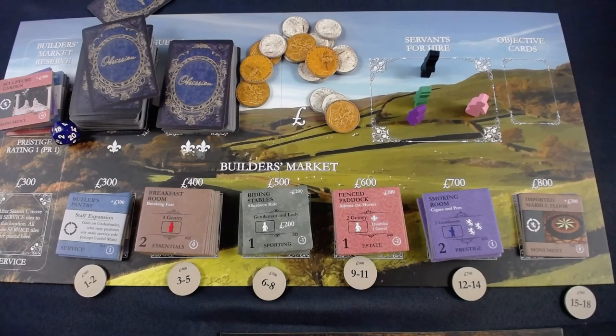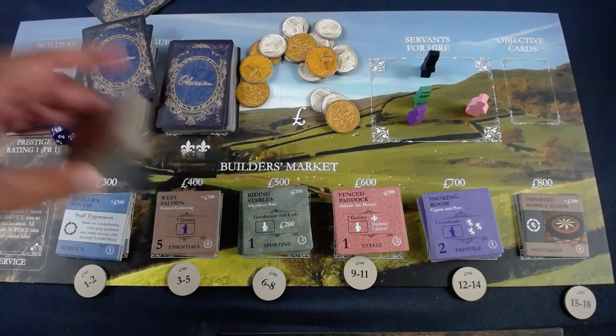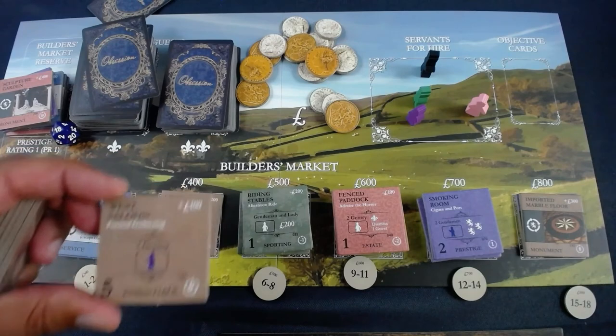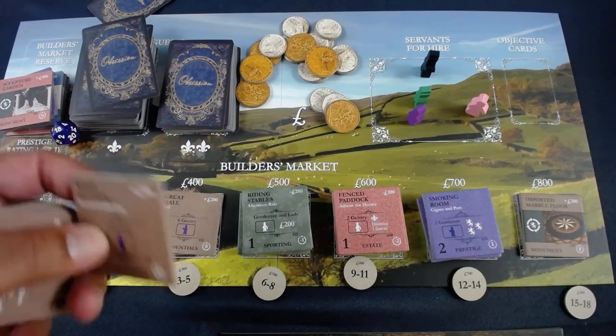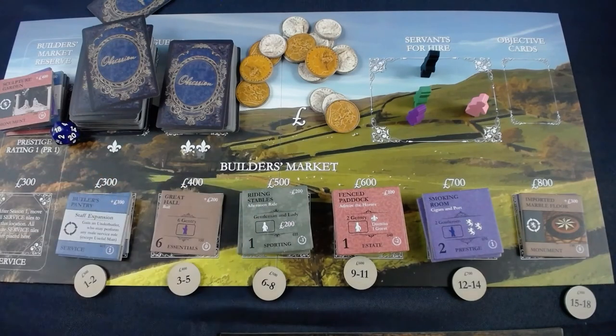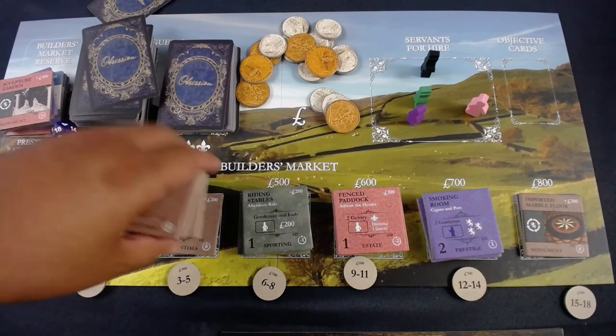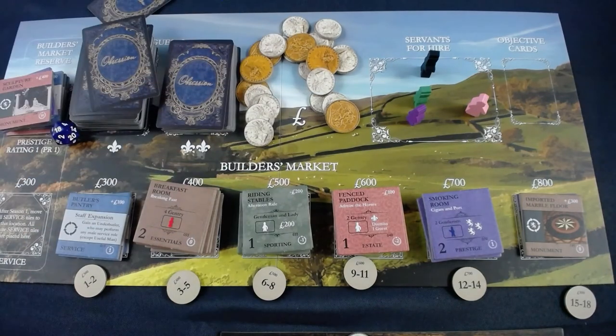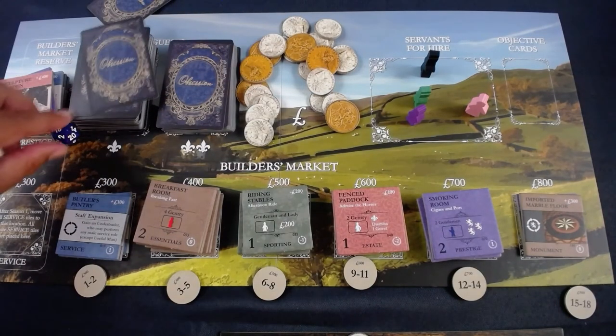I'm going to do something maybe a little silly but fun: purchase the west saloon. It's a significant tile — I'll be using seven gentry with it — but I think I can manage that. It only costs me 500 which leaves me with paltry 100 coins, persistently where I seem to end up. Rolling — a three, which takes the breakfast room. My essentials row is full, so the only tiles I'm really concerned about are the remaining ones.